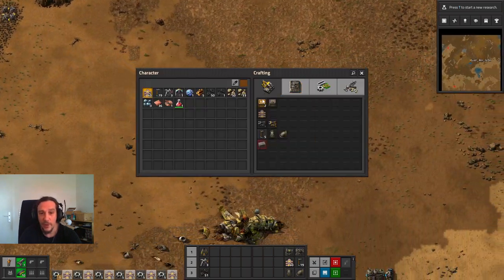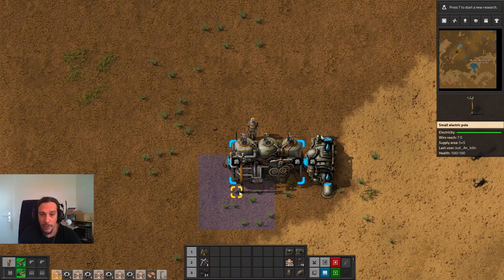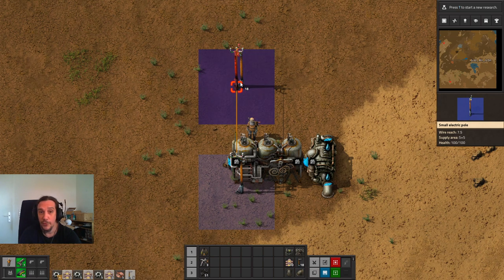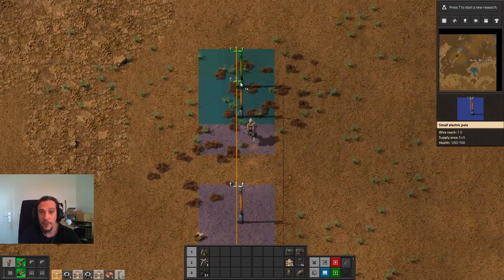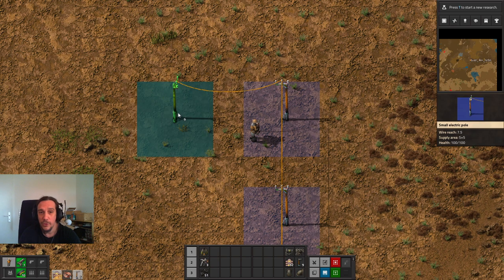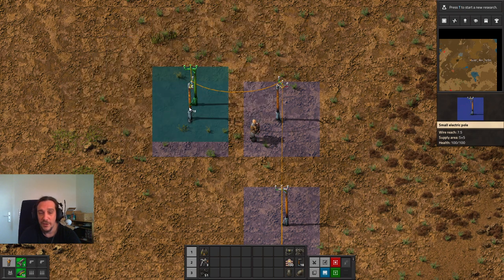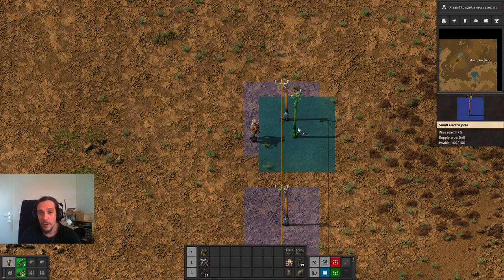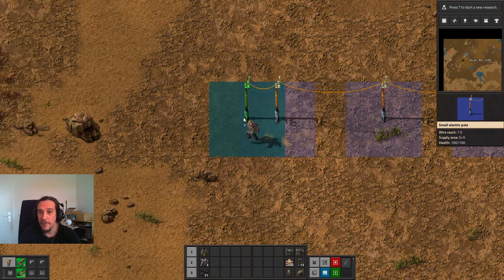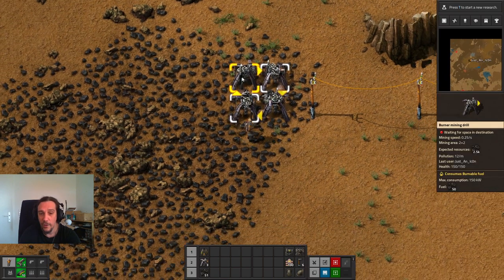Another thing we need to do is transport the power over to the place where we want to mine. I'm picking up the power pole by pressing Q, extending it, then pressing and holding down the left mouse button while moving. The game automatically places down the poles for me. With this method we're laying a power connection over to the coal field where we'll work with an automated miner.